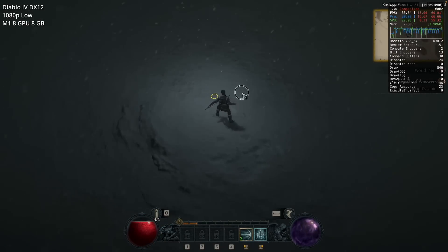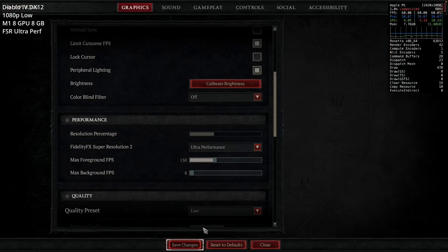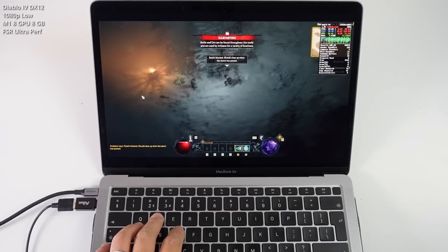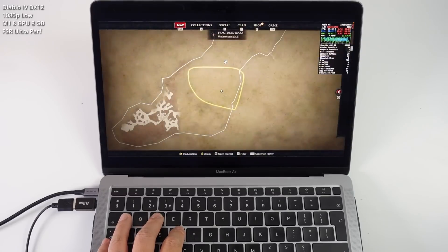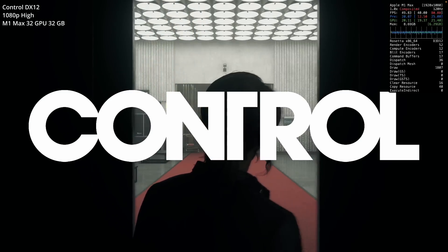In an open area on the M1 MacBook Air we're getting about 32 to 33 fps. However, turning on FidelityFX Super Resolution to ultra performance mode brings us up to 40 to 45 fps — a pretty huge improvement. It takes the game from merely runnable to actually playable, at the sacrifice of quite a lot of graphical fidelity. I'm glad it works even on the lowest M1 chip.